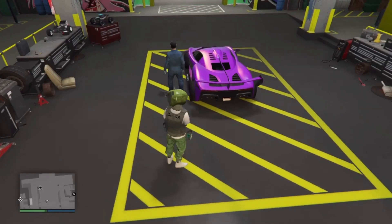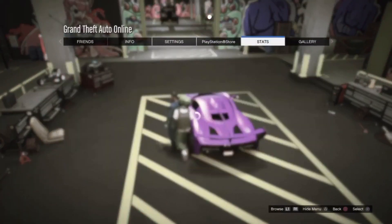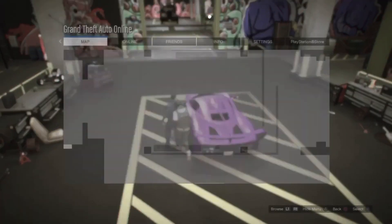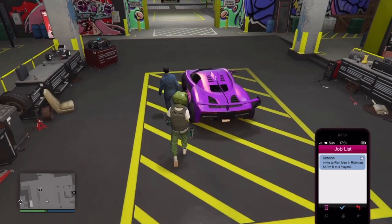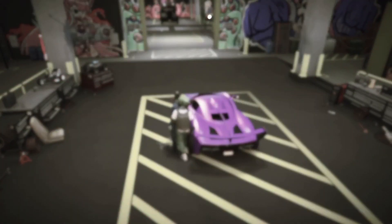After you hear the beep as soon as you enter the pause menu, you're going to want to hold left D-pad and hold the pause menu again for a few seconds. Then let go of the pause menu. As soon as you let go, you should be teleported inside your car and then teleported inside your parking garage. This is what it would look like if you hit the glitch right.